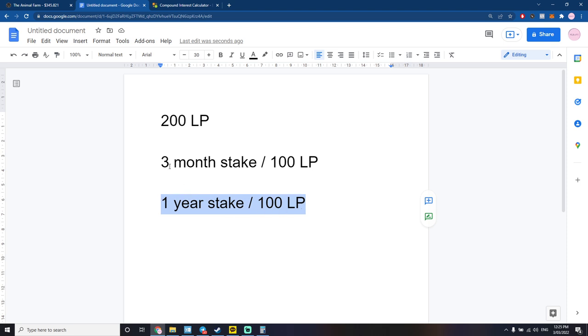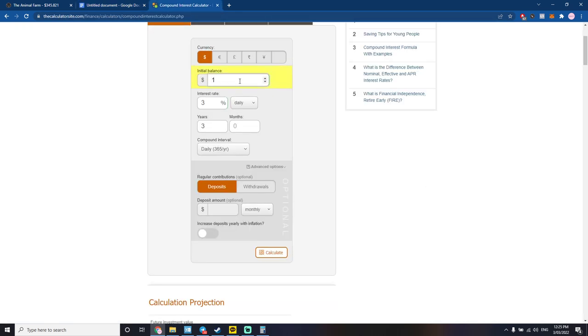I just want a fat paycheck in a year from now. The three-month stake is a bit more interesting — the purpose of it is to get my principal back. I want to get my 200 LP back and put that back into the pig pen so I can secure my ownership of the farm. I'm going to compound every day during that three-month lock period, and then once it ends I'm going to claim every single day until I get that 200 LP back.